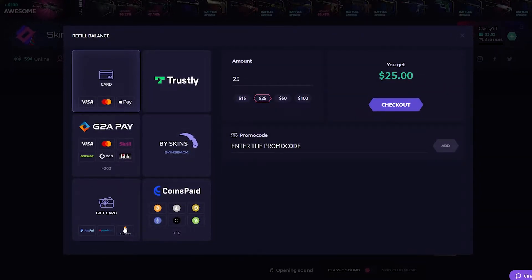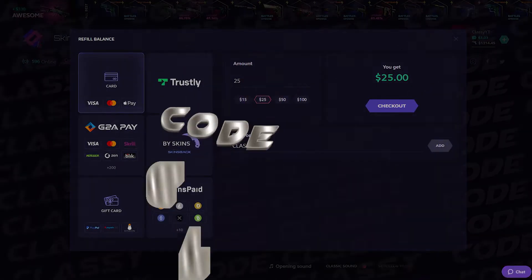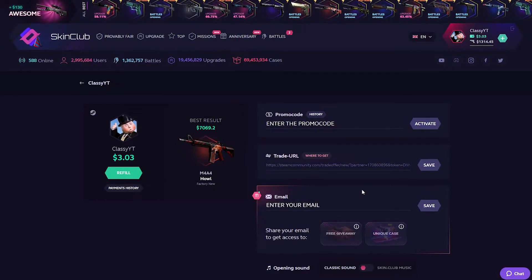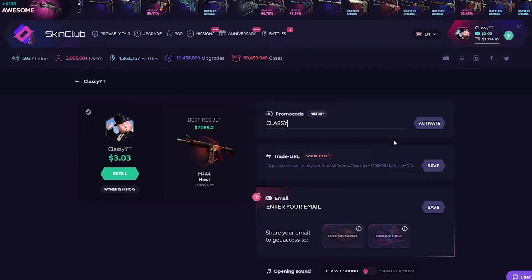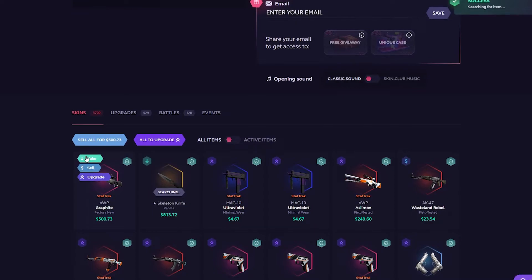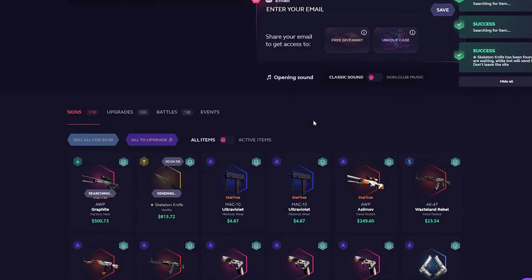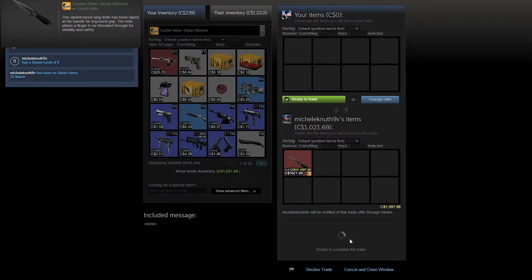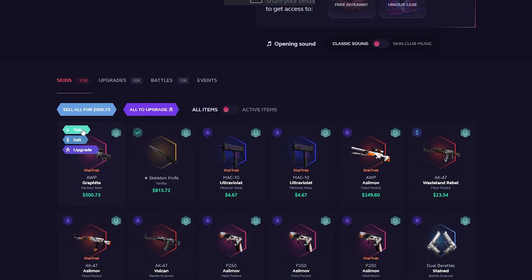If you guys want to try this out and you're above the age of 18, type in code 'classy' or use the link in the description to get yourself a 10% deposit bonus — don't quote me but I'm pretty sure that's right. Anyways, let's take out some of these knives — grab that skeleton knife. Here comes the first skeleton knife, let's accept that trade. The skin did not send actually.